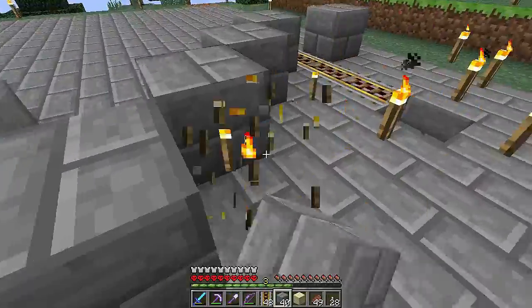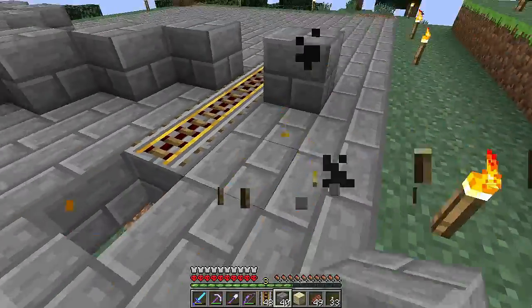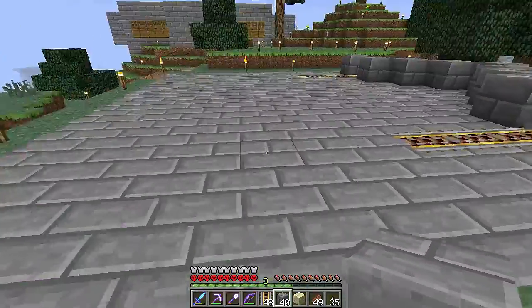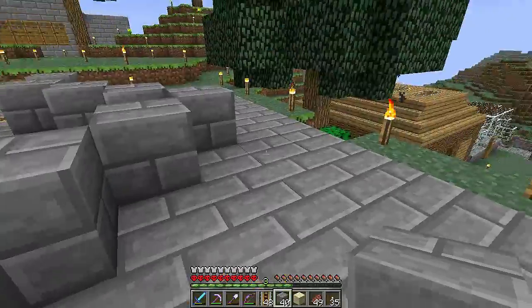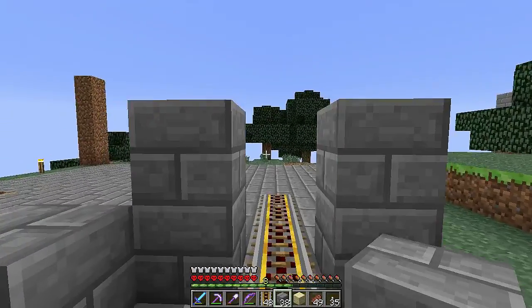So what I've done here is create two locations. One is the arriving port — this is the arriving location. So if you're coming from a different location, you'll ride in here and stop right here. And if you want to go somewhere, you'll sit right here and select your location. Let's build that.